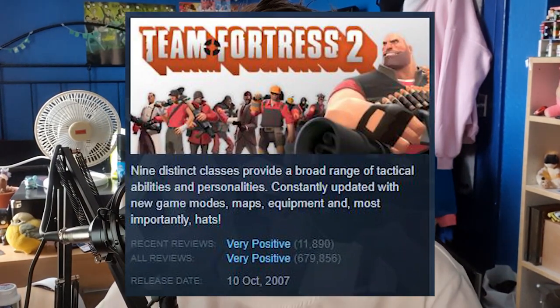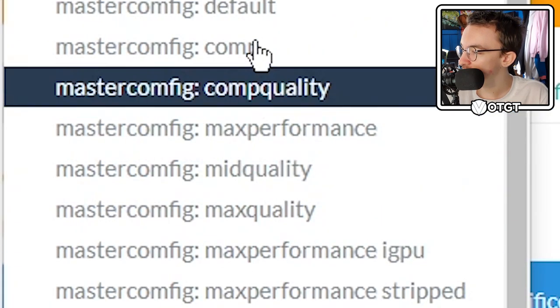So this is the graphic config — it's probably the most important thing when it comes to running TF2 on your PC. Now this game was made in 2007, so any modern machine should be able to run it pretty well. But if your computer is struggling, there are these master configs.